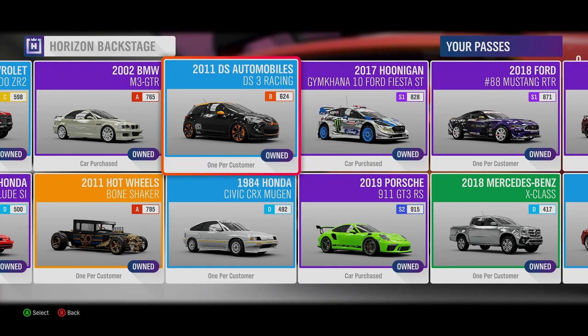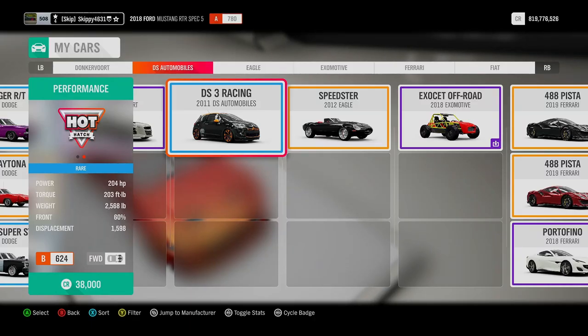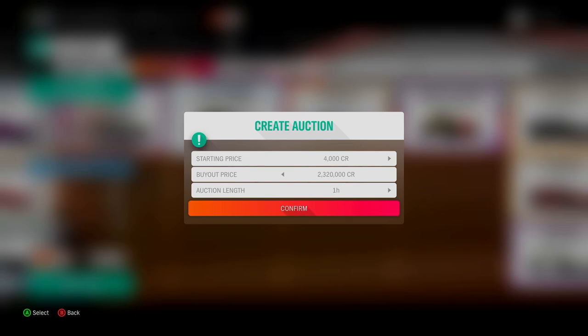Swiftly moving on to car 20 in Horizon Backstage: the 2011 DS Automobiles DS3 Racing. The DS3 Racing is a fantastic front-wheel drive racing car. It comes with 204 horsepower, Class B 624, and it's currently worth in the Auction House 2,320,000 credits.